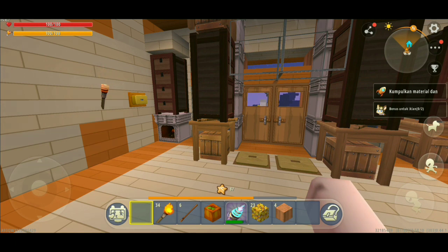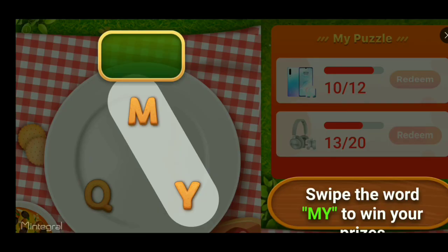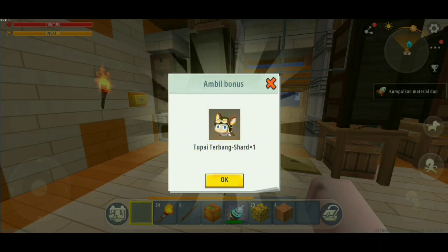Mantap kan? Di sini gue bakalan contohin aja. Kalian bisa lihat, gue masih 0 per 2, berarti gue belum menonton sama sekali. Gue bakalan nonton satu iklan. Iklannya udah selesai, kita langsung kembali aja. Gue dapat tupai terbang share sebanyak satu.